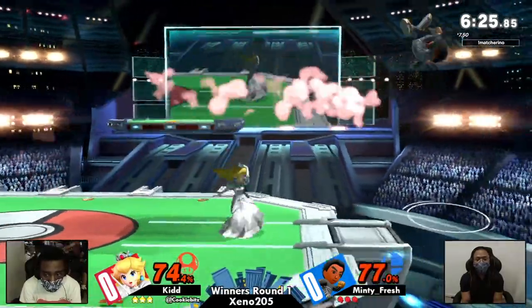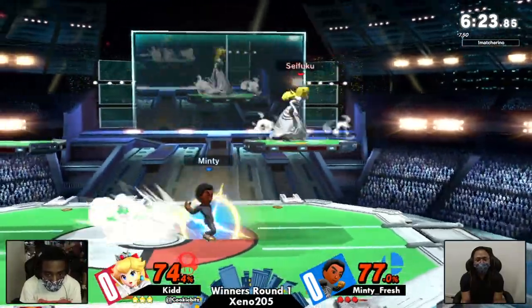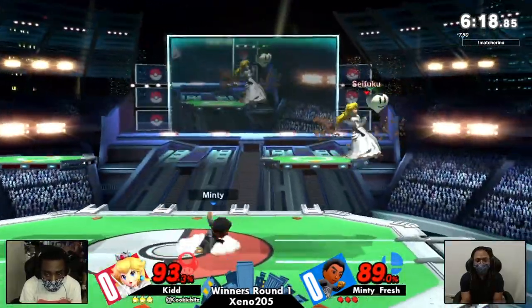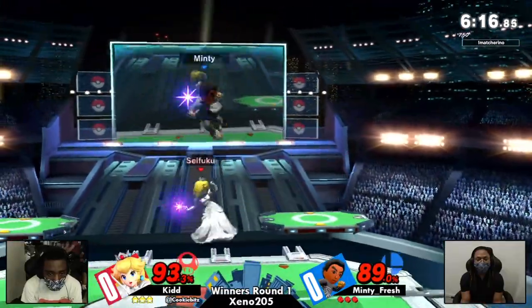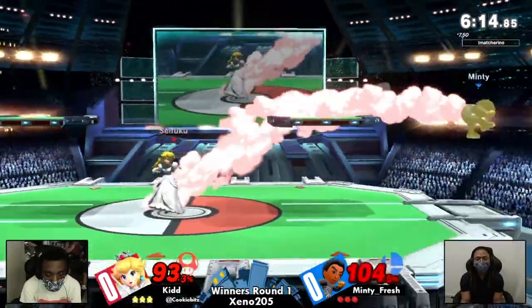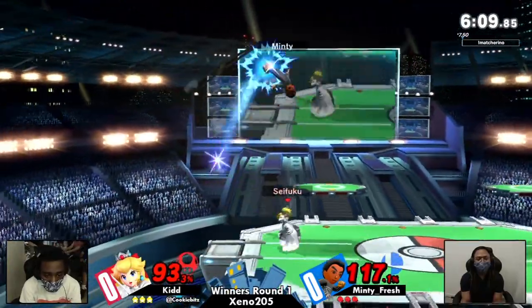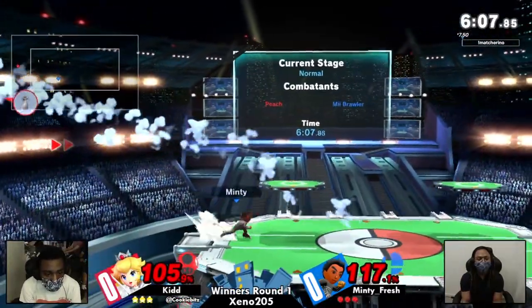Minty finding his way back onto the stage. Reverses manages to get the majority of stage space back. That is handy against Peach, who likes to have as little space for her opponent to move around in as possible. Tosses her back off the stage. The side B to recover — interesting, and nice to cover with the platform as well.